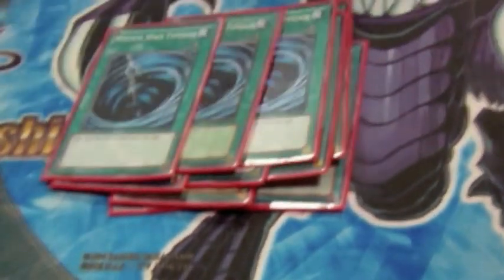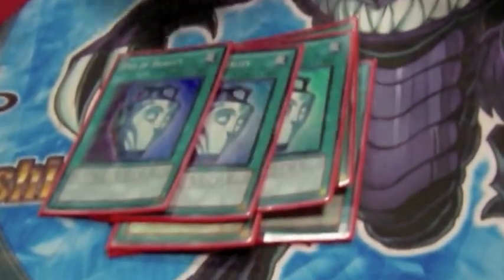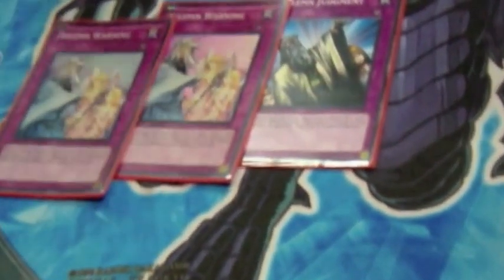Three MST, Safe Zone, Fiendish Chain — so much annoying stuff. I don't run Gold Sarc so it was better. It is odd that you don't, actually — I dropped Gold Sarc because it's just way too slow in this meta. Silent Brigade — because it's a solid light. Yeah, because it's broken — it's good. It's restricted so you've got that floor, which is a bit ridiculous. Wind-Ups — another whatever deck — two Torrential.